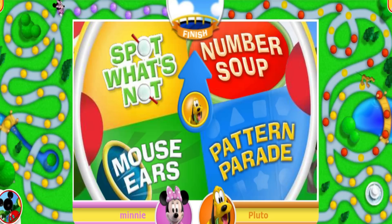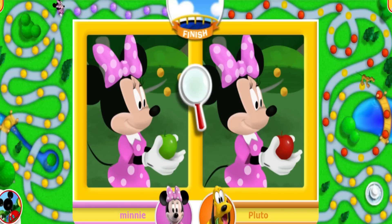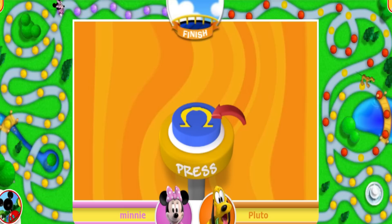Now it's Pluto's turn! Give the challenge wheel a click! Spot? Let's not! Here's how to play — take a good look at these pictures! They might look the same, but they are not! Can you click on the three things that are different? Oh, that's one thing! Oh, that's two things! Can you find one more? Right! You found the three things that are different! That means you get to move one space!